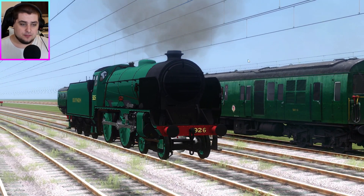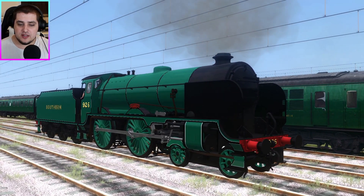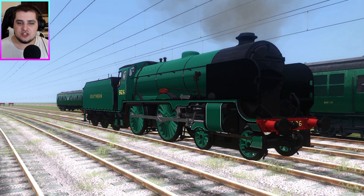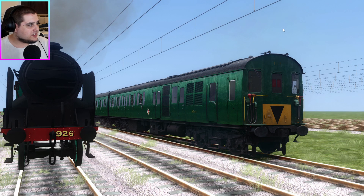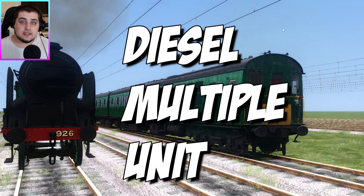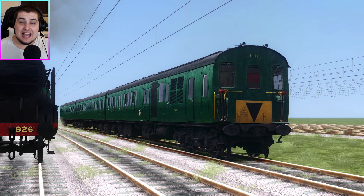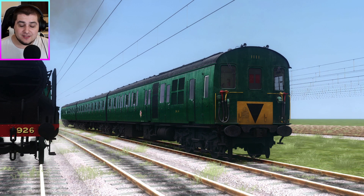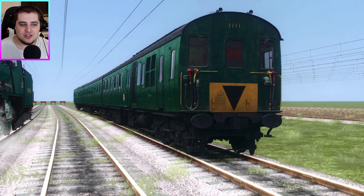In this race I've chosen a Schools class called Repton. Repton has become quite loved on this channel, so we'll have Repton representing steam power. If you want to know what DMU stands for, it stands for Diesel Multiple Unit. For this particular DMU, it's the one that most people seem to love — it is the Class 205, nicknamed Thumper. I've never actually had Thumper in the race before. This is Thumper's first race, so I'm actually hoping it does quite well. Good luck to you, Thumper.